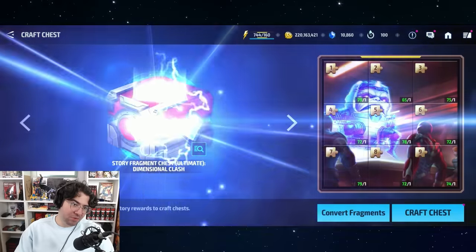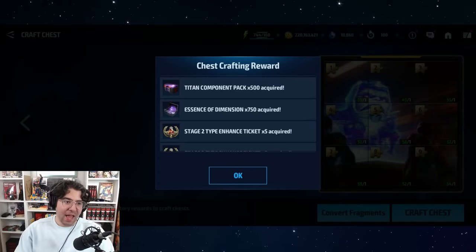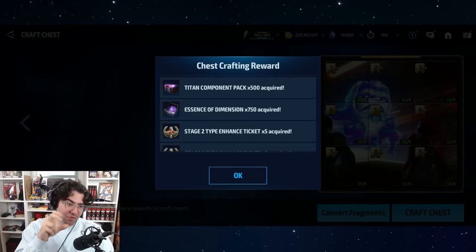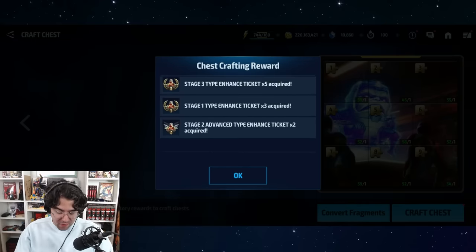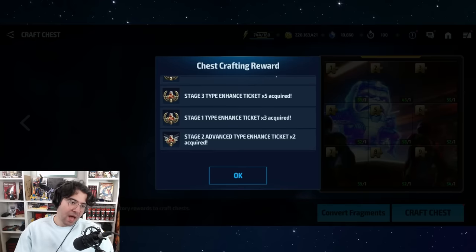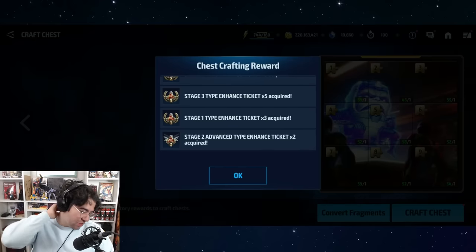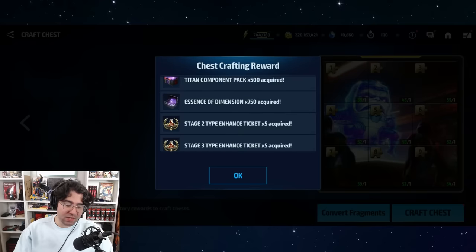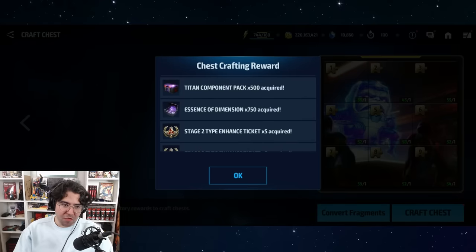Anyway, we're just going to crack open some chests and see what happens. I wanted to highlight this but there's really not that much to highlight. I have to say the animation is really bad — it just flashes that it's done and then you have to scroll through it again. I've said this so many times, but the devs have no idea how to sell gambling in this game.